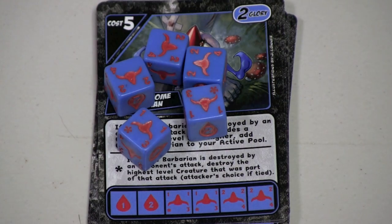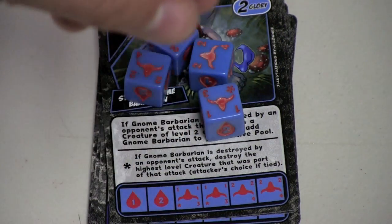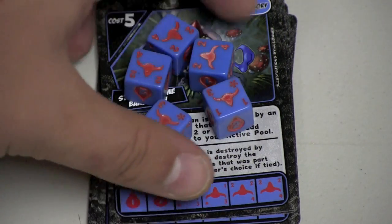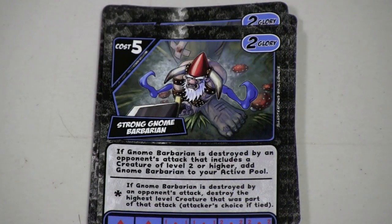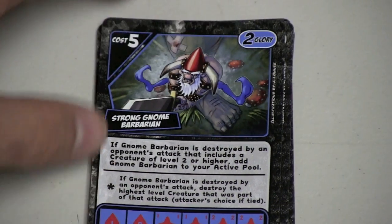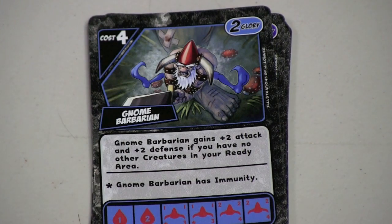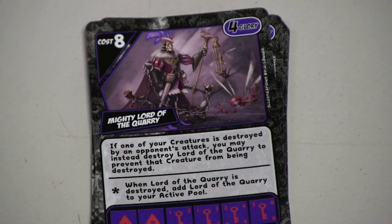Then we have the gnome barbarians — and I challenge you to look at this die. It's supposed to be a gnome barbarian, but that's a bull with the horns. I'm sure they picked gnome barbarians because there are so many of them in fantasy. These guys are pretty cool. The one I like is the guy who gets plus two attack and plus two defense if he's by himself, and one of them has immunity — so that's pretty neat.